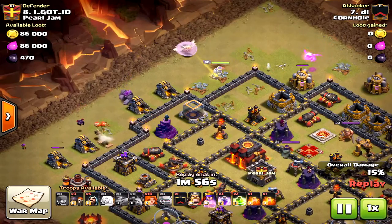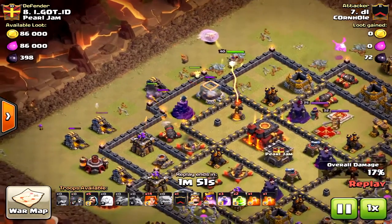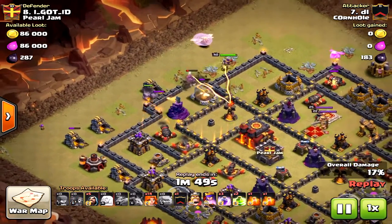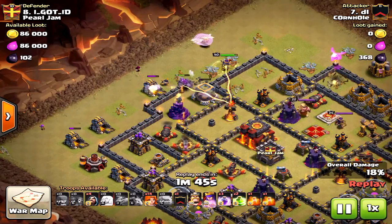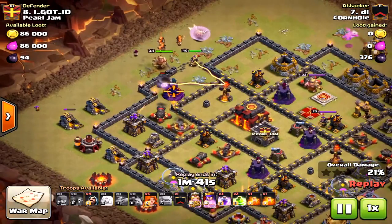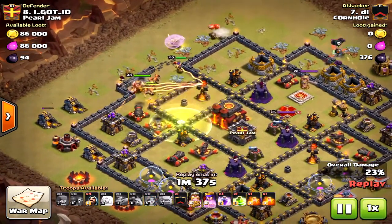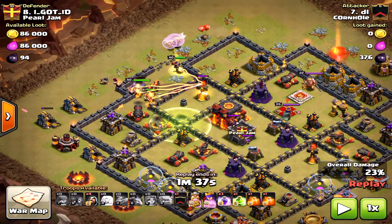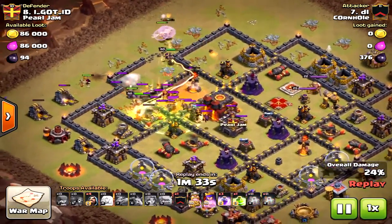The key thing I found is the queen pathed towards the inferno tower and south, which was good. He dropped the golem and then the wall breakers to the north so the wizard tower would not take out the wall breakers — important to note. The main reason this failed is because the jump spell was placed in the wrong location.